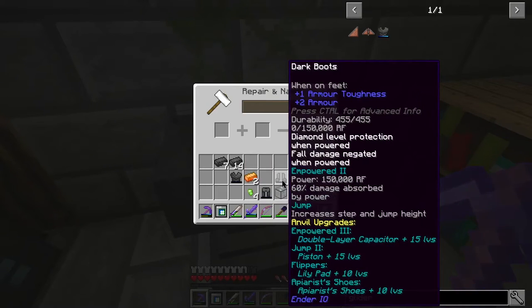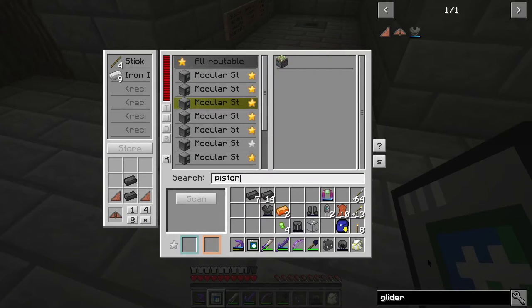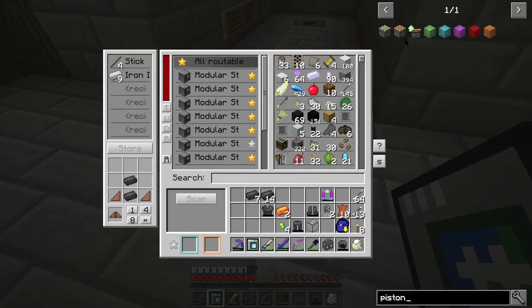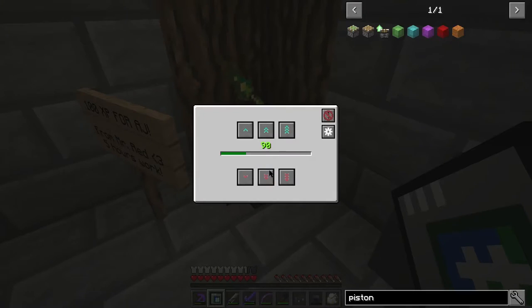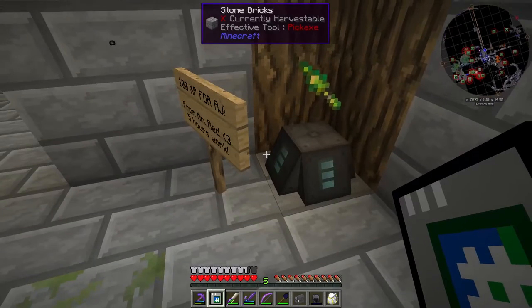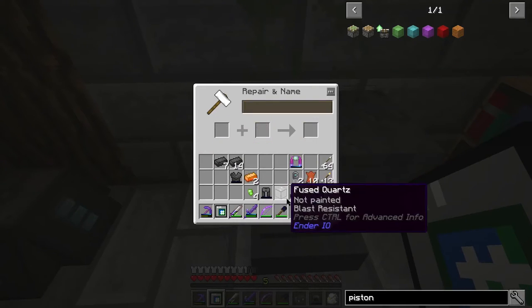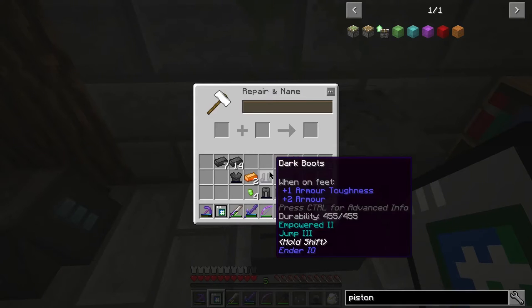Speed. Jump 2 — piston plus 15 levels, it would be rude not to. Put boots in, piston in — Jump 2. What do we need for Jump 3? A piston plus 20 levels. Let's do it — 20 levels. I want Jump 3. There we go — that is maxed out on the jump. It increases step and jump height and allows triple jumps! This is coming along nicely, I can't wait to try this out.